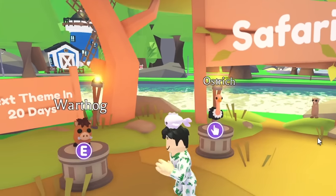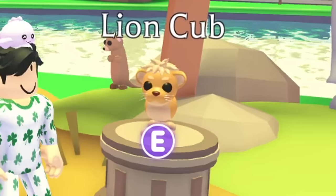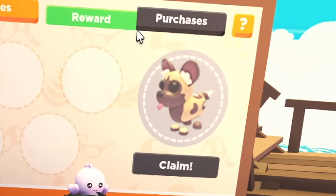Safari pets are back — not really, but there is a brand new safari update in Adopt Me and there are four brand new safari pets: the lion cub, the ostrich, the warthog, and the African wild dog.